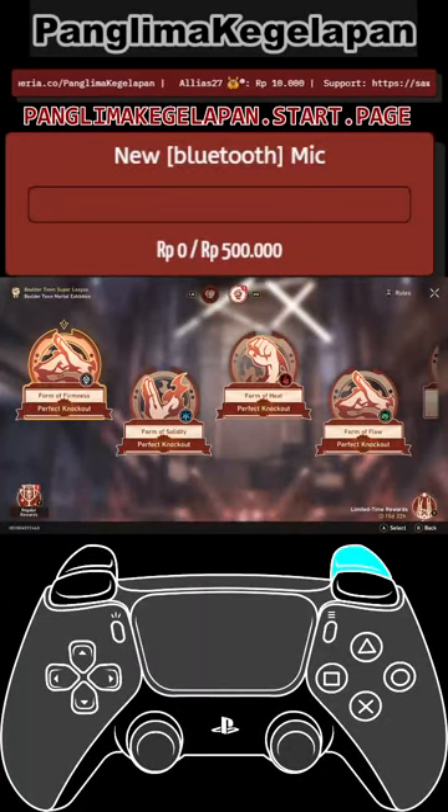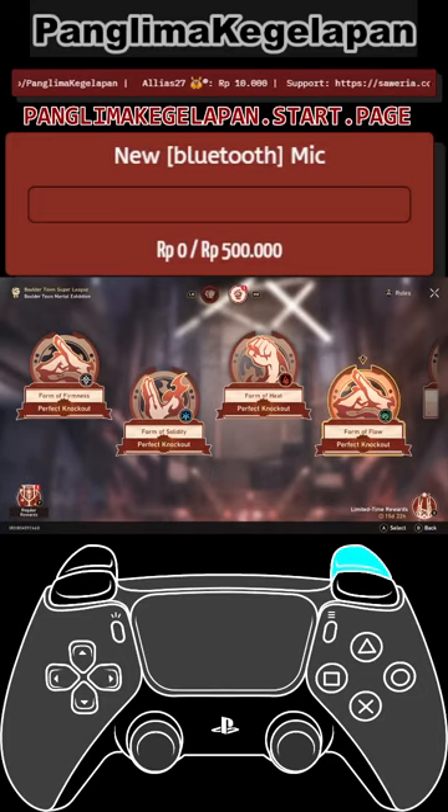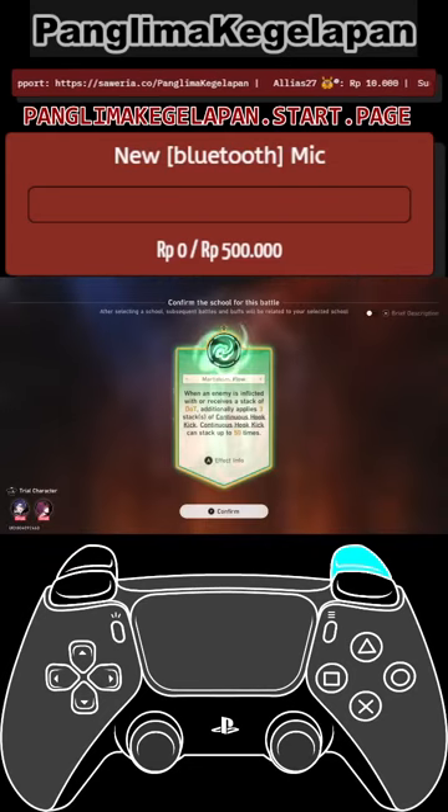Welcome guys to Boulder Town Martial Exhibition Day 4 - Wind Damage. In this day we are gonna have wind damage in here, so let's jump into it. The first buff that we got: